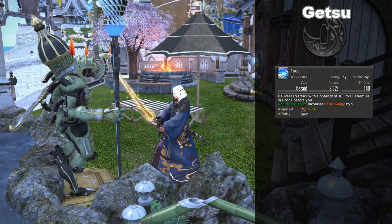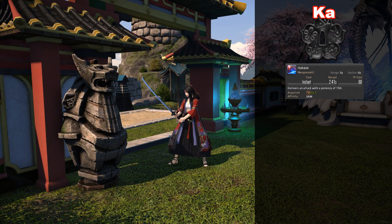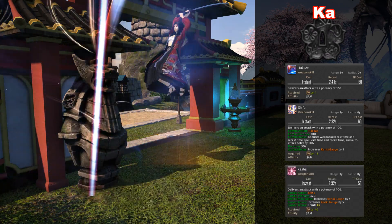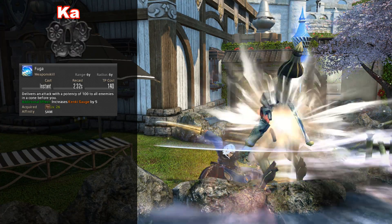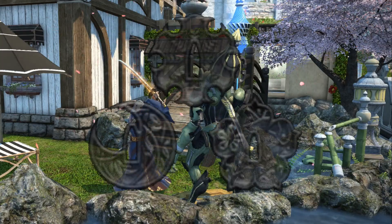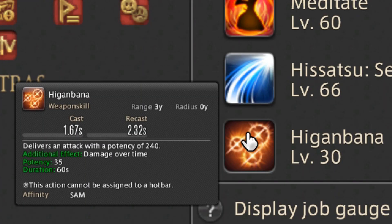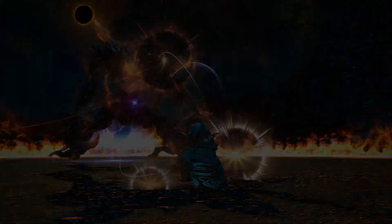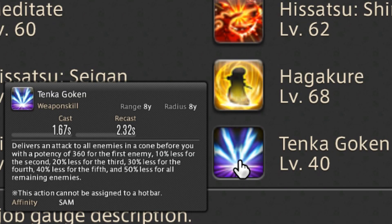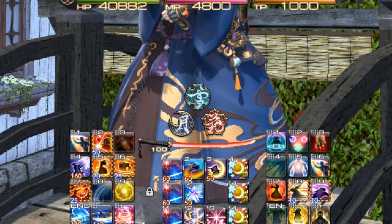Finishing off the Getsu combo with Gekko. Alternatively, you can gain Getsu by using Fuga, a frontal cone area of effect attack, followed by Mangetsu, an AOE attack that damages all nearby enemies. Finally, Ka is gained by using Hakaze followed by Shifu, which increases your attack rate as an added effect for 30 seconds, and ending with Kasha. Like Getsu, Ka can also be gained by using an AOE combo starting again with Fuga and finishing off with Oka, another AOE that attacks all nearby enemies. These three Sen effects affect the behavior of the weapon skill Iaijutsu depending on how many Sen effects are currently active. With a single Sen effect, Iaijutsu becomes Higanbana, a potent attack that does decent damage and applies a damage over time effect for one whole minute. With two Sen effects active, Iaijutsu becomes Tenka Goken, a cone-shaped frontal AOE great for damaging multiple enemies. Finally, with three Sen effects active, Iaijutsu becomes Midare Setsugekka, a charged attack that deals an incredible amount of damage.